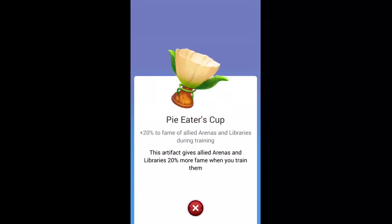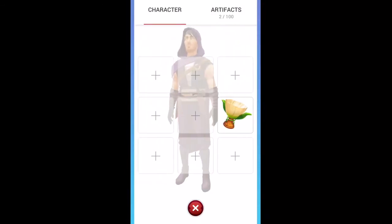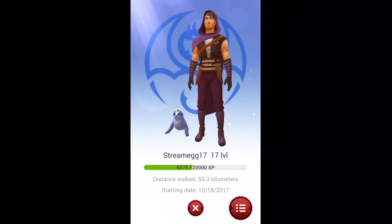As you can see, you can attach him to your character — click on that and then he's on my character, so that's effective on my characters, which is fantastic. If you guys have any more artefacts, please let me know in the comment section below which one you've got.